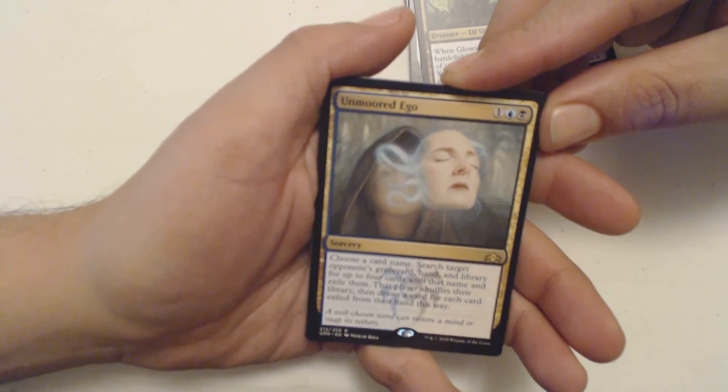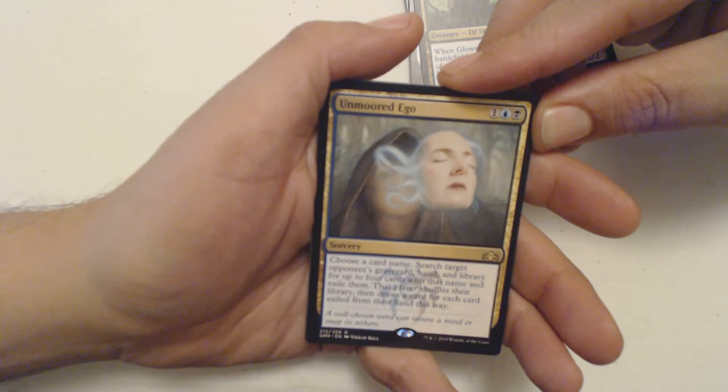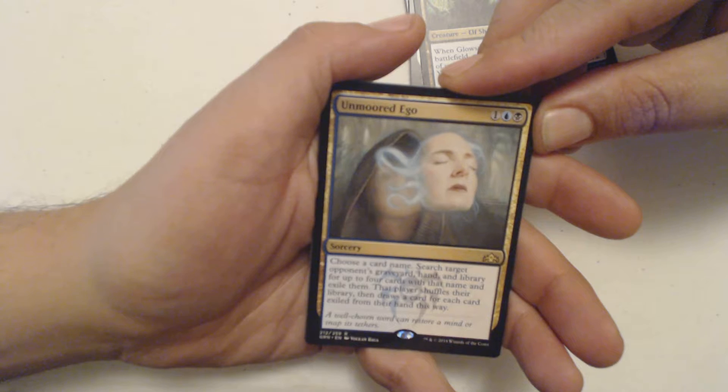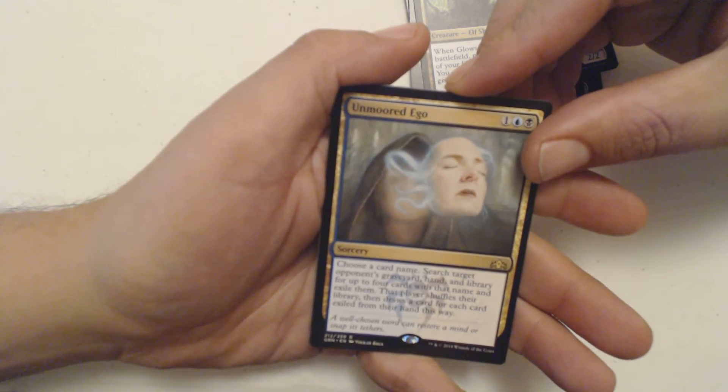My rare is Unmoored Ego — she lost her face, man, what's going on? Dimir card. It's one blue and one black for a sorcery: choose a card name, search target opponent's graveyard, hand, and library for up to four cards with that name and exile them. That player shuffles their library, then draws a card for each card exiled from their hand this way.